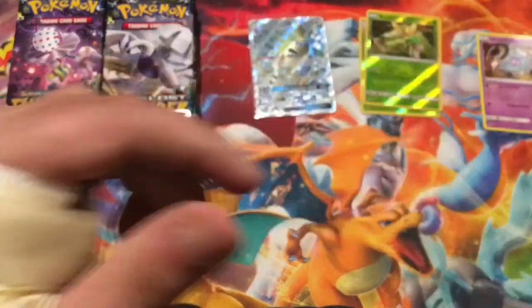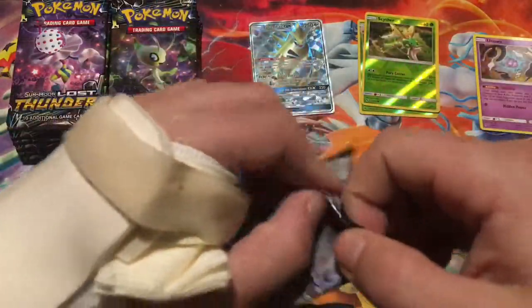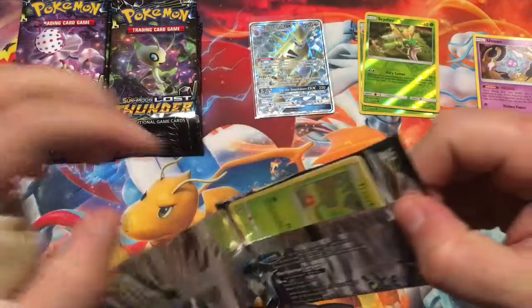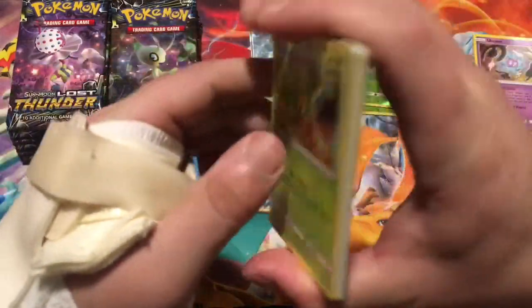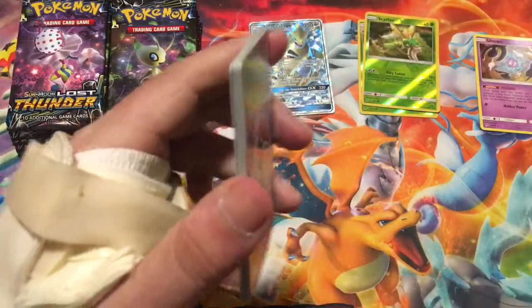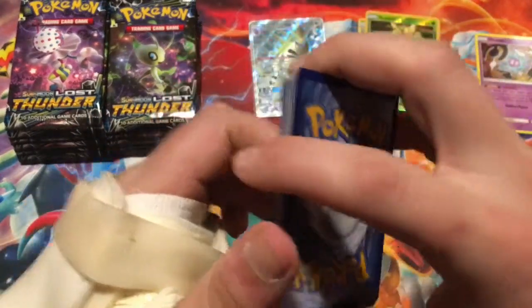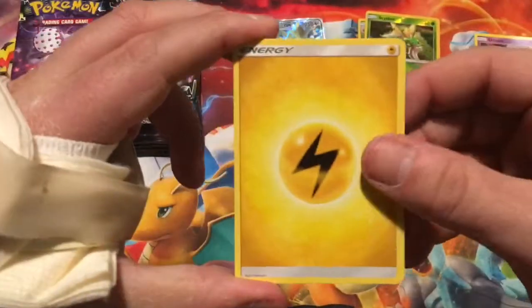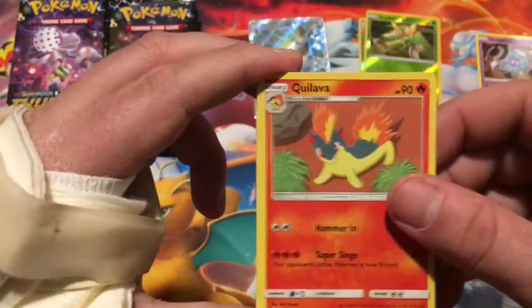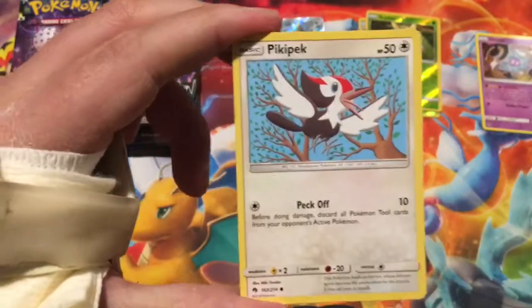I gotta get a sleeve for that. That is a beautiful card — a full art Tyranitar GX. Hopefully we can keep that up. So that's our second full art pull of this booster box. Hopefully we can get a Hyper or Secret Rare now. That's a beautiful card. We actually pulled the Ultra Rare Tyranitar in the last video, so that's pretty cool that we got the full art too.